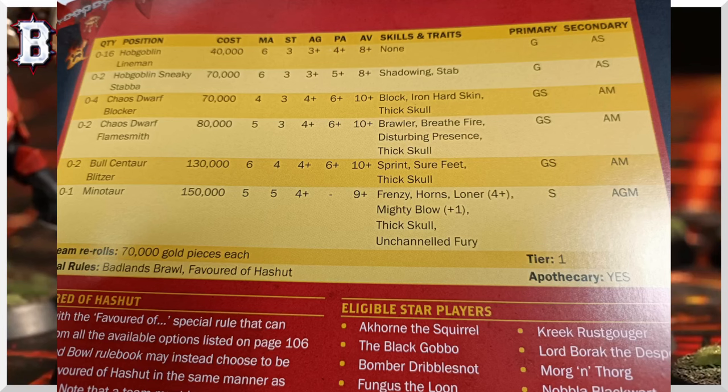You can have up to two Hobgoblin Sneaky Stabbers, but nobody competitive will take them. You're paying 30k to get Stab, which is okay, and Shadowing, which is very minimal, and minus PA which is bad. If they were 60k I could see taking them — paying 20k for Stab — but not 10k for Shadowing. Compared to Dark Elf Assassins who are only 15k more and get plus Movement, plus Agility, and Agility access, the Sneaky Stabbers are rough.